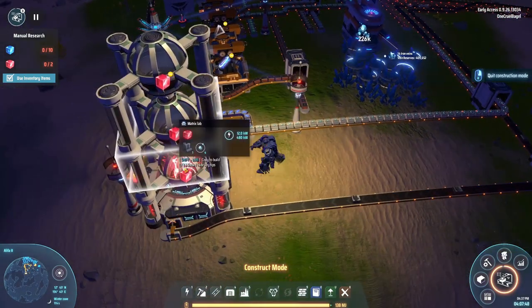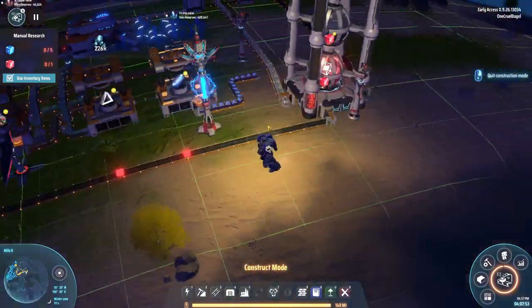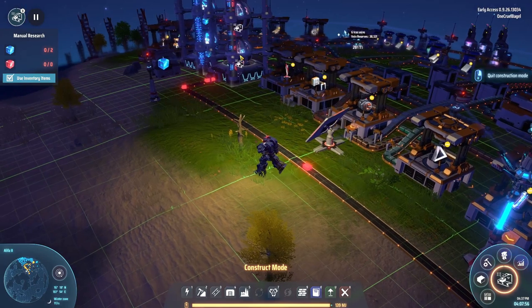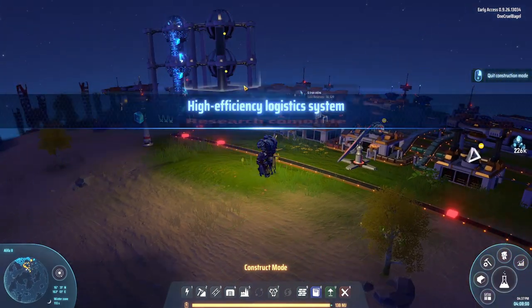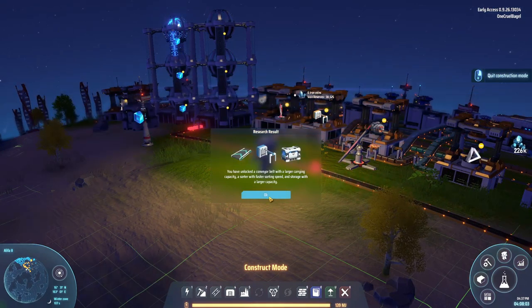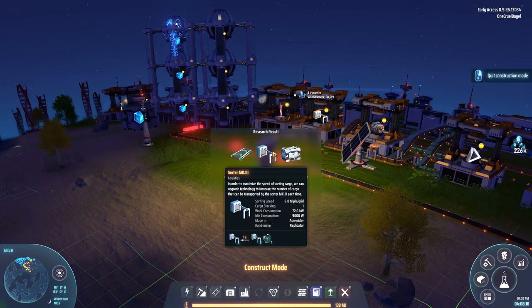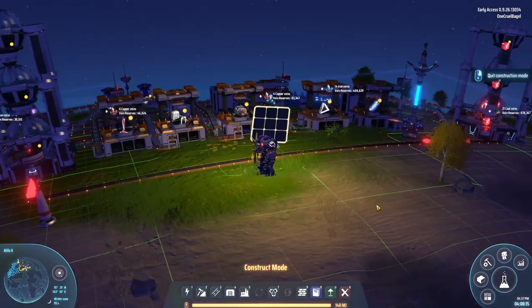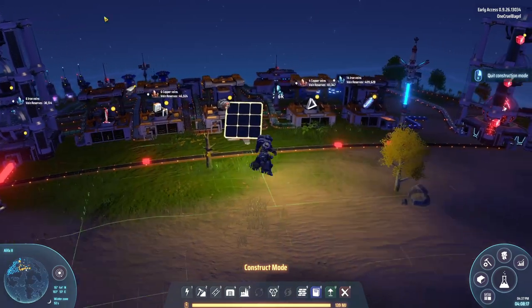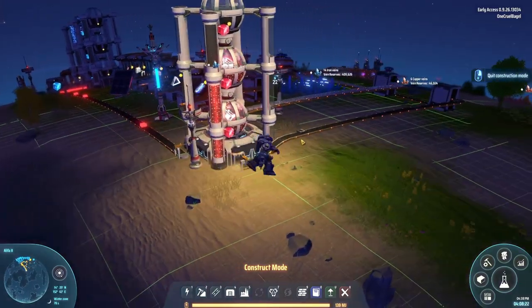Over here we're now making red tesseracts, which are required for research. They're being fed out onto a belt that goes all the way down and into the research tower. We've just finished the high-efficiency logistics system research, which gives tier two belts, tier three inserters, and bigger storage units. That seems to be all the research I had queued up, since nothing has appeared in the corner of the screen. This section also seems to be limited by graphite production — I need more arc smelters to make graphite faster.